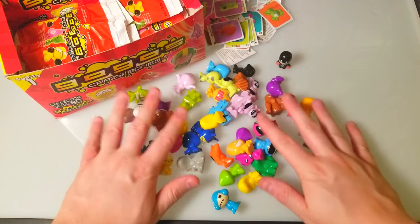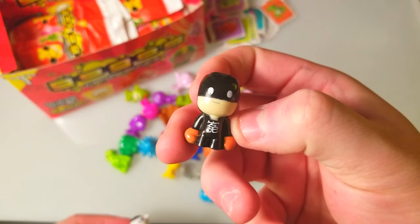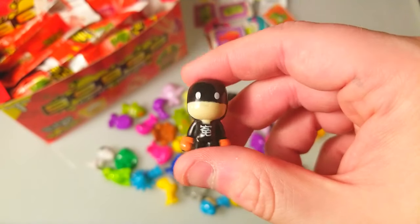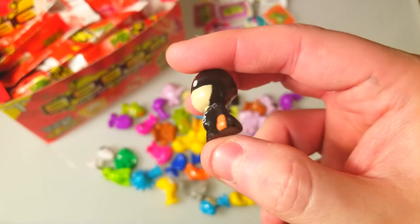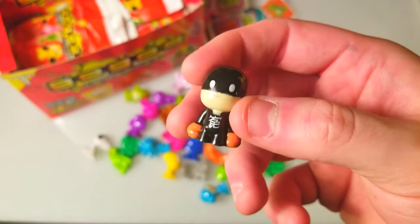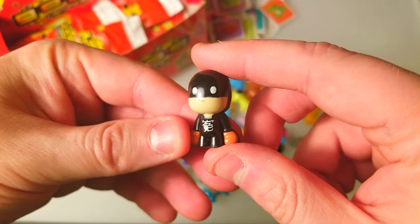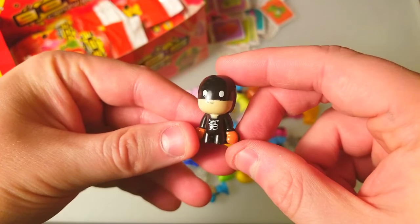That'll do it for today. We got some pretty cool guys - I really like this Snoopy, never seen him before. We did get a wanted - I thought it was Fist but I need to look up his name, something like Nasoko. Actually, he's not even a wanted - I could have sworn he was. The wanted Crazy Bones are painted more uniquely and he looked uniquely painted, so that's where I got confused. He's just a normal guy painted a little nicer, but still pretty cool. If you want to see me open the rest of this box, leave a like - we'll find the rest of the rares. Subscribe for more daily content, thanks for watching!